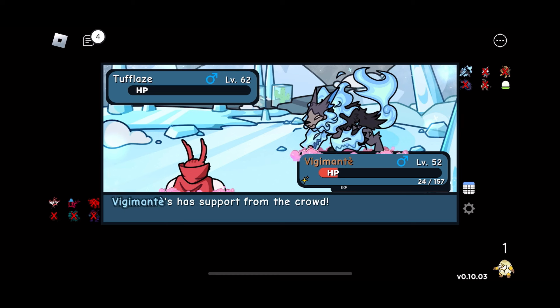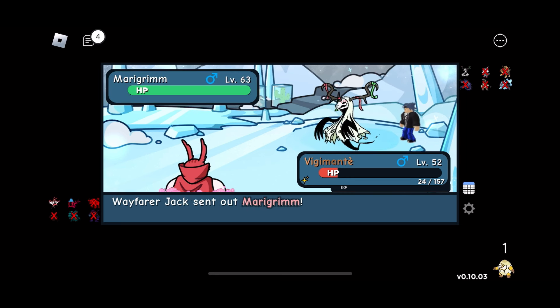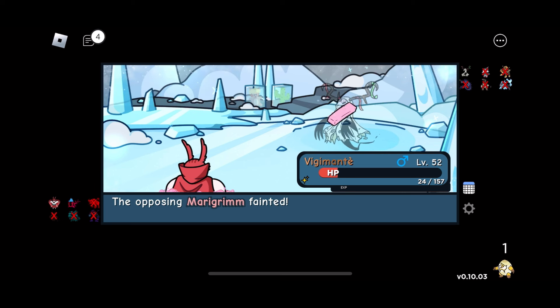With that killing the main thing that scares me, we get that plus two and get rid of the Flays. As its last doodle, you already know it's Maragrim. Maragrim's actually pretty slow, and knowing that Vigimante is way faster than this thing — this thing completely dies to this. Vigimante takes the win with the Fin Slash. Even though it's higher level, Vigimante still outspeeds it because I'm running a lot of speed on this. And there we go — we take that win.